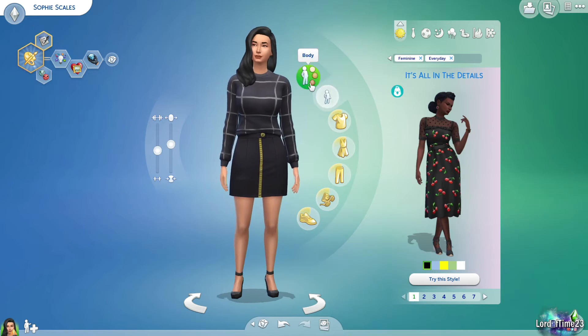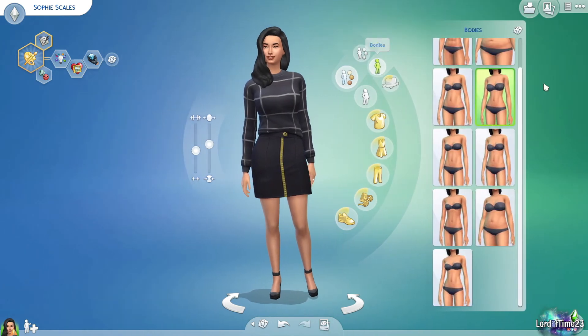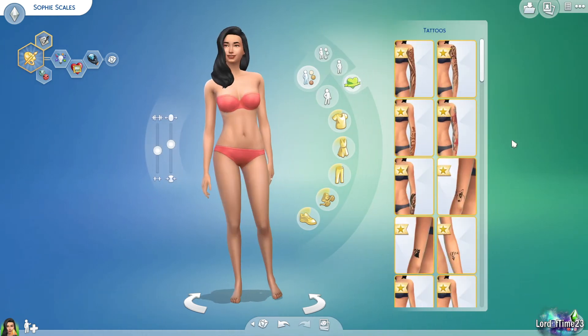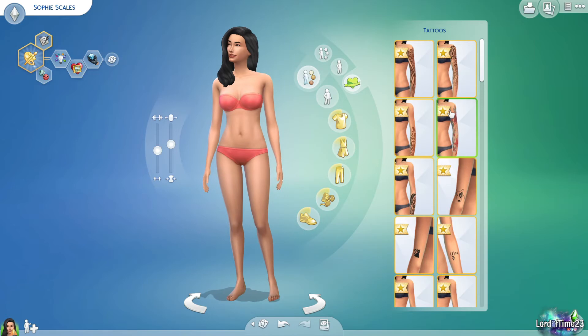I also forgot to show you that there are preset body shapes you can pick quickly, and tattoos that you can add to your Sim. I use tattoos all the time. I also use piercings, but I believe that comes with the Eco Lifestyle pack, so you won't have it unless you have that pack. Eco Lifestyle is phenomenal — you get a lot of cool build stuff, nice CAS items like piercings, jewelry, and clothes. If you're going to get any expansion pack first, I'd definitely go for that one.